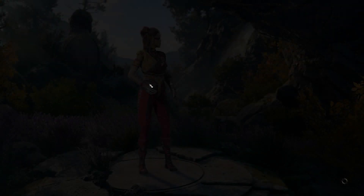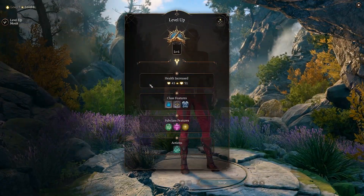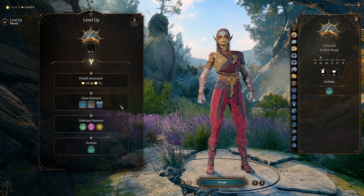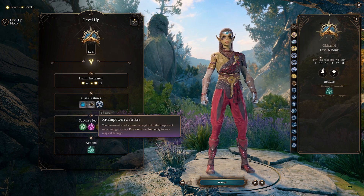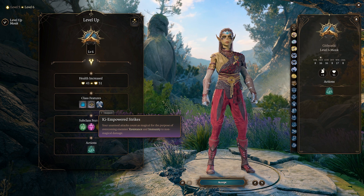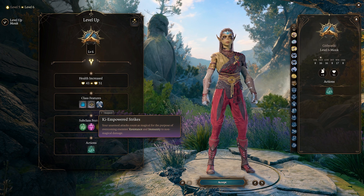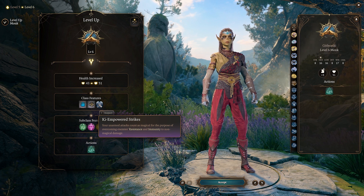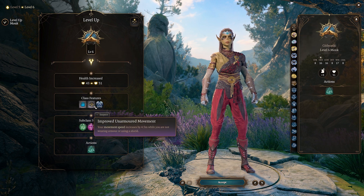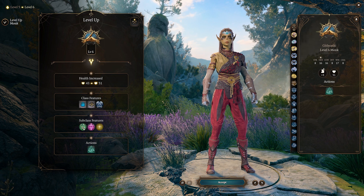Thematically, you know — we're Dark Urge, we're a fallen paladin oathbreaker — so I think leaning into a devilish alignment is thematically okay. Level six monk: Ki-Empowered Strikes — unarmed attacks count as magical for the purpose of overcoming enemies' resistance and immunity to non-magical damage. It doesn't do any extra damage but if they're immune to non-magical, it means they'll do stuff. More movement — always good.